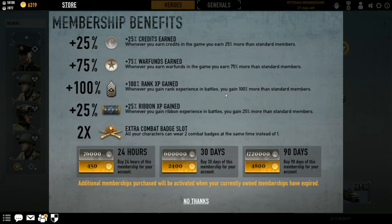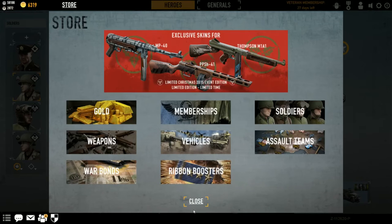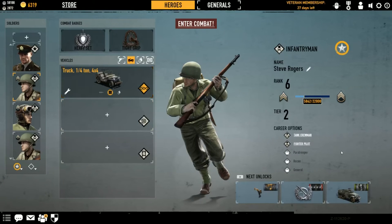Buying a membership gives you a lot of benefits: an extra 25% credits earned, 75% war funds earned, 100% EXP earned for your rank, 25% EXP earned for your ribbons, and you get to use two perk slots. I call them perk slots because I come from playing Battlefield and Call of Duty where they're called perks — but in this game they are called badges. I won't explain what the badges do just yet; I'll save that for another video.